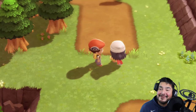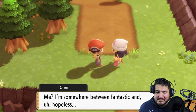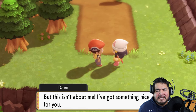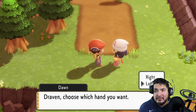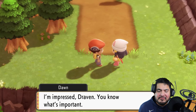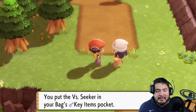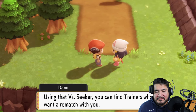Dawn says: 'Hi Draven! How's your Pokedex coming along? Me — I'm somewhere between fantastic and hopeless. But this isn't about me; I've got something nice for you, Draven. Choose which hand you want.' I go with left — and we get the VS Seeker! It doesn't matter which hand she has it in, we're getting the VS Seeker regardless.